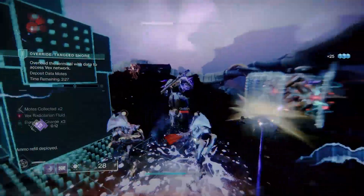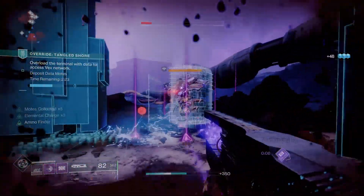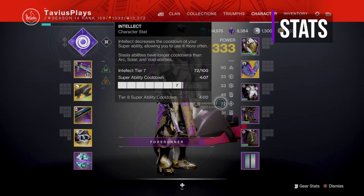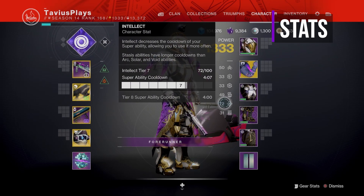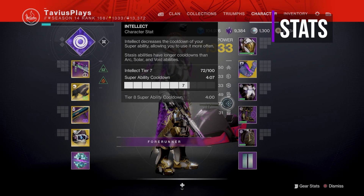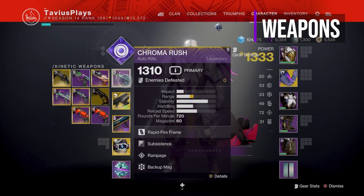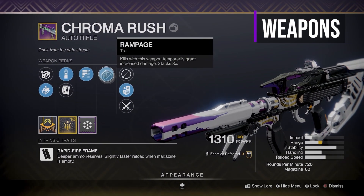Now for my stats and weapons. The current armor I have equipped doesn't have the best stats since it's my Solstice of Heroes armor, so I just went with it and specced for Intellect for super energy. At tier 7, my cooldown is 4 minutes 7 seconds, but with how broken this build is, we'll be getting our super back in around 15 seconds. On my kinetic slot, I have my new favorite from Season of the Splicer, the Chroma Rush, with Subsistence and Rampage. This thing is awesome for ad clearing.